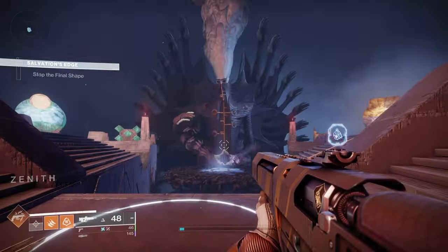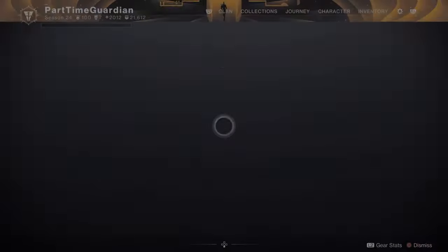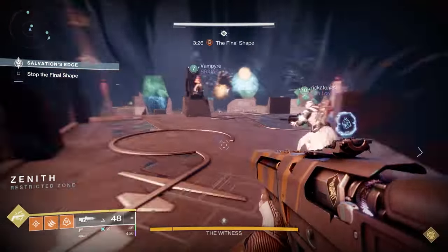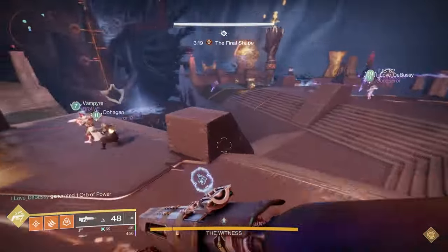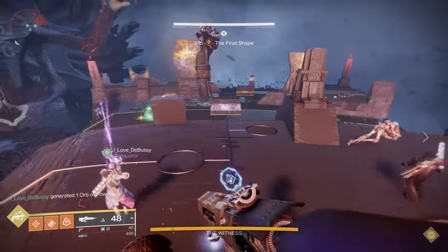When you spawn in, there will be a central platform with the Witness in front of it, one side on the left and one on the right. You will divide into two roles: the hand or runner role and the add clear role. Depending on how good people are in their roles, you can go as low as two hand roles and the rest add clear, or three hand roles and three add clear. I can't emphasize how important add clear is in this encounter — you can't phone that role in. It is super critical to have really good add clear people on your team.